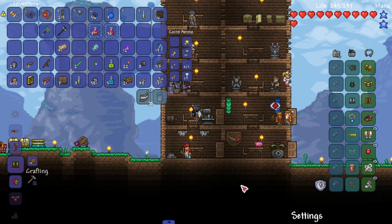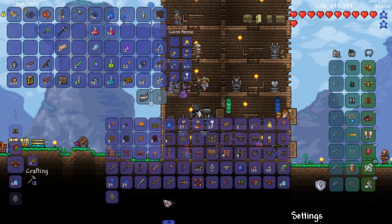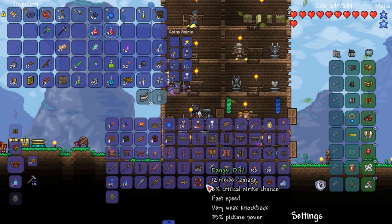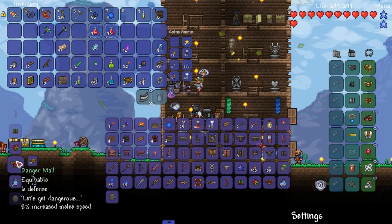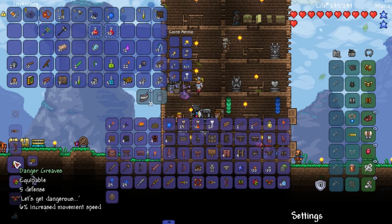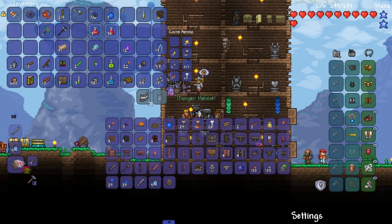Holy shit — I'm carrying so much gold with me. Time out. Apparently when I quick-deposited items I had a bunch — and when I say a bunch, I mean a bunch of danger shards. 21 — that's almost a bunch. I can actually make some stuff here.